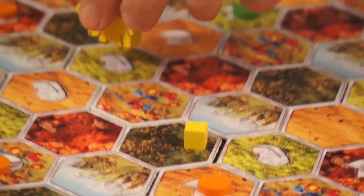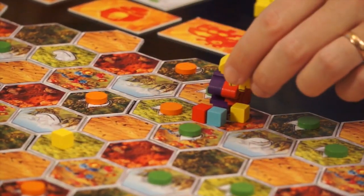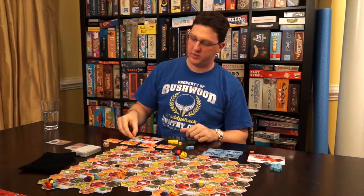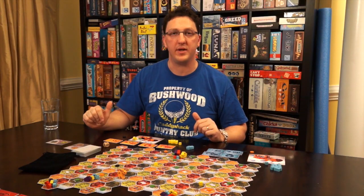By producing that poop cube, I have now expanded my smell area. Now I can actually move all the way here, then down to here, and then back there — in three moves, eating that food, rescuing my baby wombat, and putting it onto my home space on my player board. That wombat is now safe for the remainder of the game.